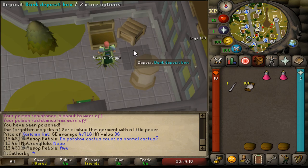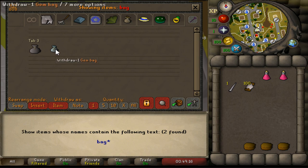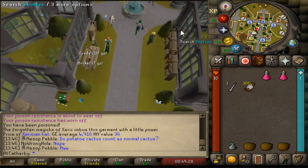This is kind of my optimal setup. I want to add one more thing, which is the gem bag. What this is going to allow us to do is collect uncut gems, because you will get a good bit of them. I will mention you need 64 thieving to do this new method.